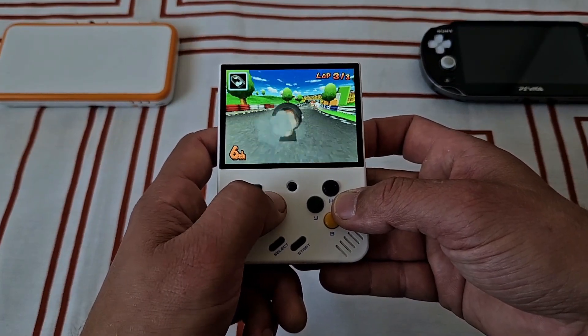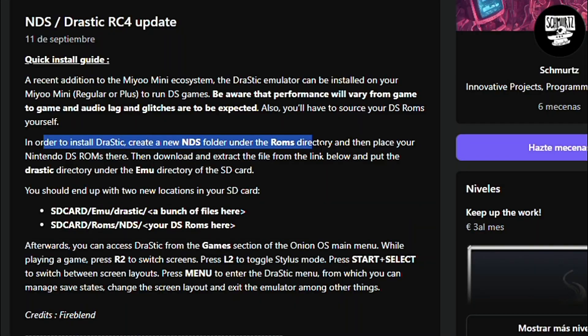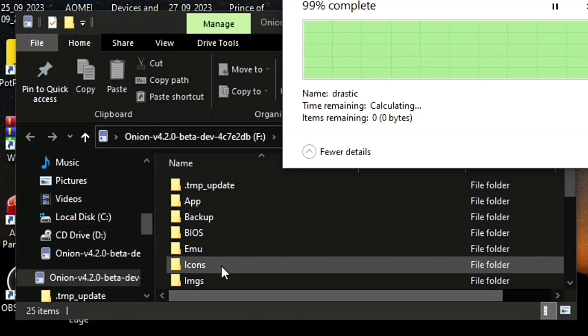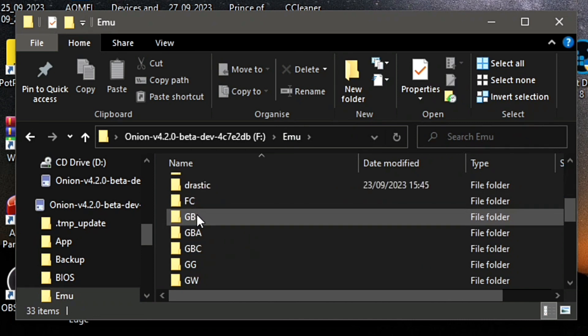First and foremost, huge thanks to Stuart Fu for making it happen — it's greatly appreciated. Installation is pretty straightforward: just download the drastic.zip, extract it, put the drastic folder inside the emu folder on your SD card, and job done!